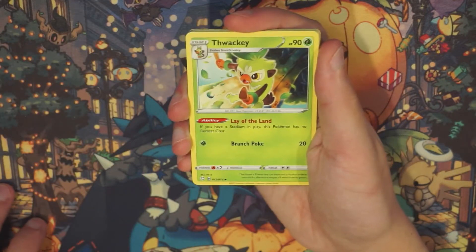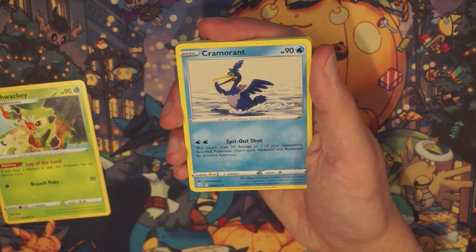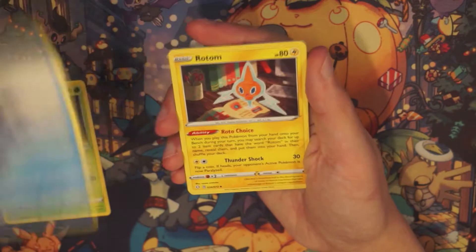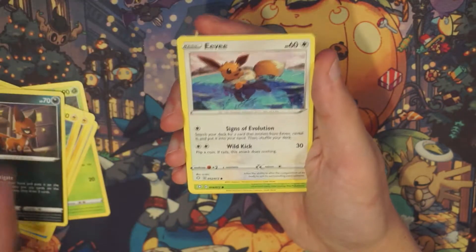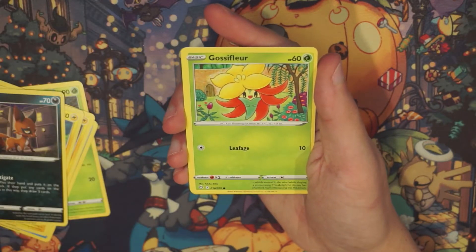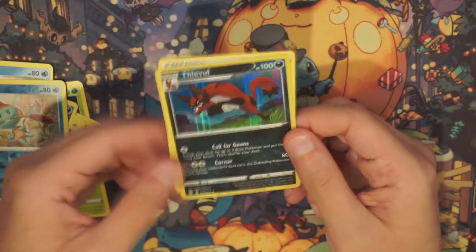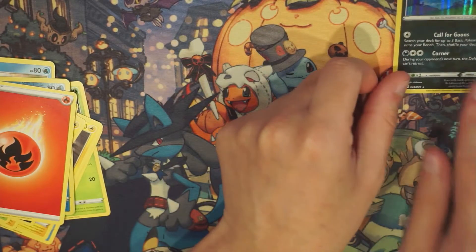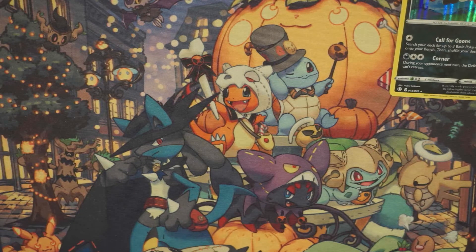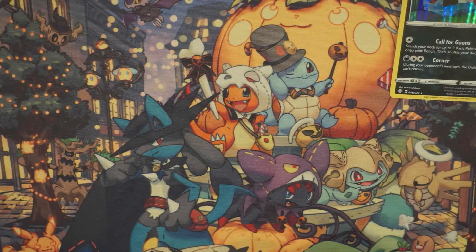We got a Thwackey — that's monkey's evolution — and then Cramorant. That's the normal color, the blue. We got a Rotom, a Morpeko again — Nickit, one of my favorites, my first ever shiny in the game. Cute little Eevee — I'm gonna put that to the side because I have an Eevee collection. Gossifleur, another Thwackey — back-to-back Thwackey. And the first holo, a Thievul, the evolution of Nickit.